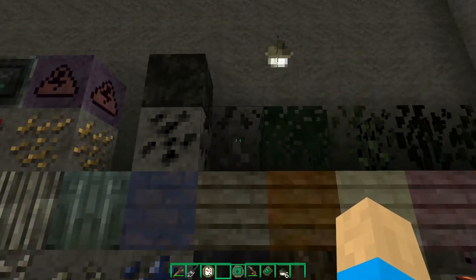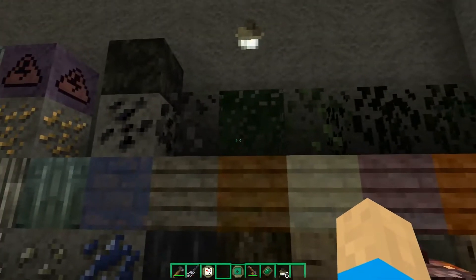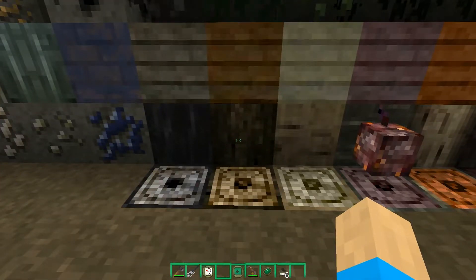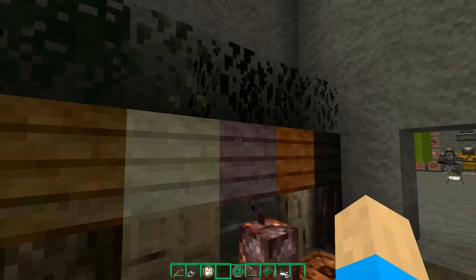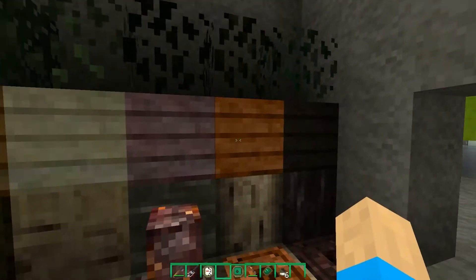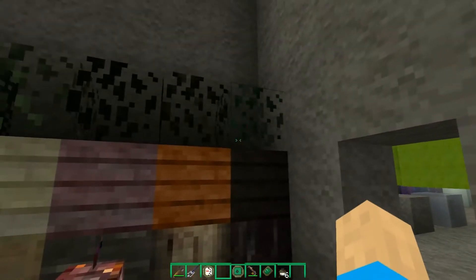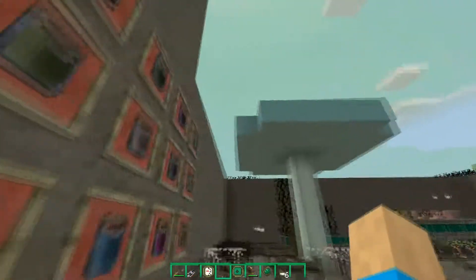Moving on, we have the oak leaves, oak plank, oak logs, spruce leaves, spruce planks, spruce log, birch leaves, birch plank, and birch log, jungle leaves, jungle plank, jungle log, along with the cocoa bean plant, acacia leaf, acacia plank, acacia log, and dark oak wood leaves, dark oak wood plank, and dark oak wood logs.